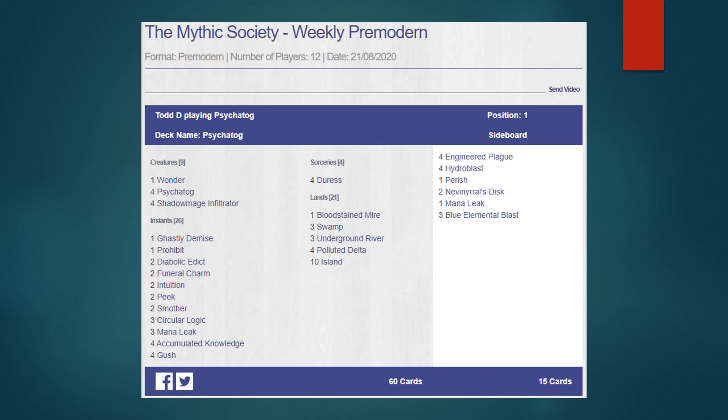I haven't cast Ghastly Demise in a long time, and Prohibit is also interesting — lots of stuff going on. Every time I look at these Tog decks there are more different cards I forgot about that I need to test. This deck should probably play at least one or two more lands — 22 to 23 is probably fine. That's about it for today guys, thanks for stopping by. Mostly the Zoo deck and the Tog deck had some interesting stuff going on. Hopefully we'll get more results and more interesting decks — thanks for stopping by and have a nice day.